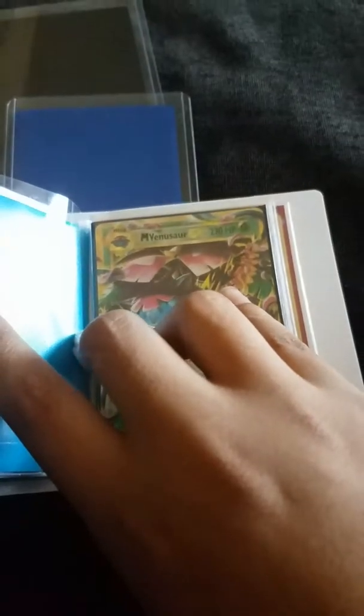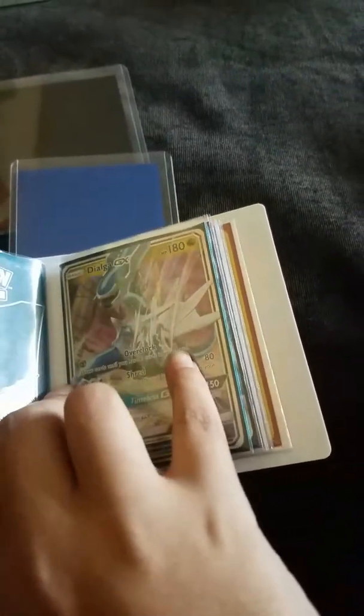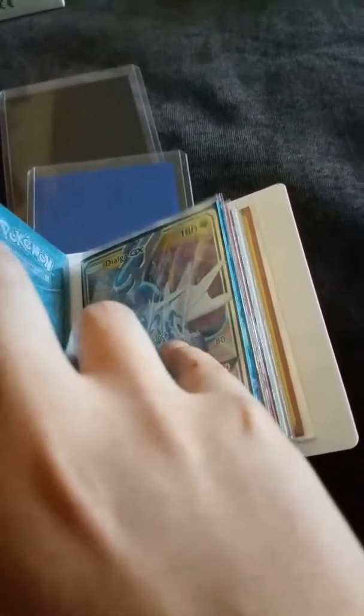We have a Mega Venusaur. Now this one my dad actually bought, but I was actually telling him to buy the other card at the same price — it was a Secret Rare Grass Energy. But he decided no, he needed more Pokemon, and energy just works the same, so he decided to get that instead.